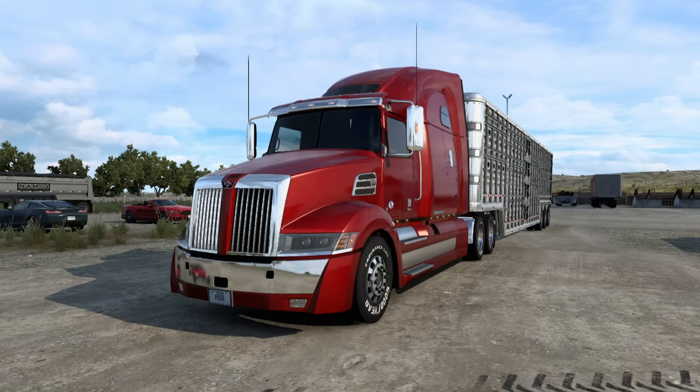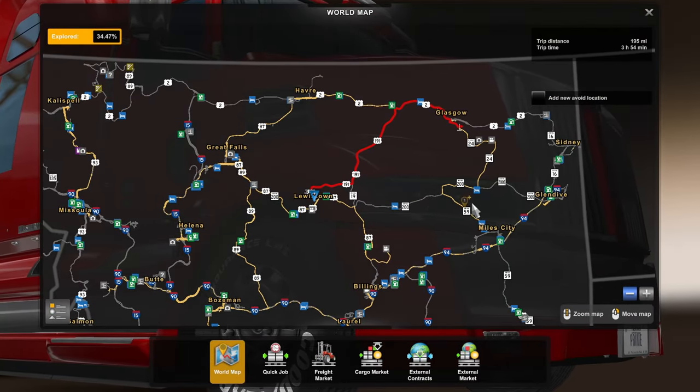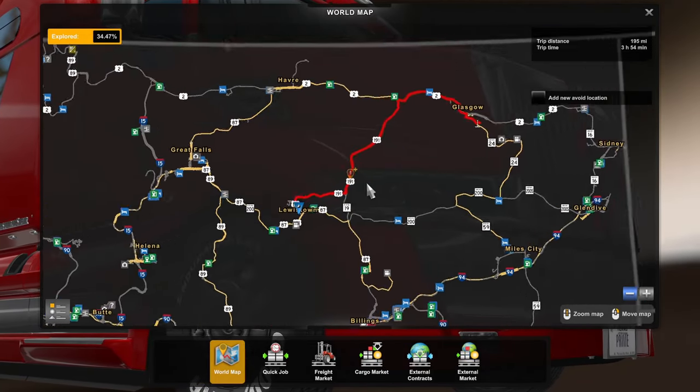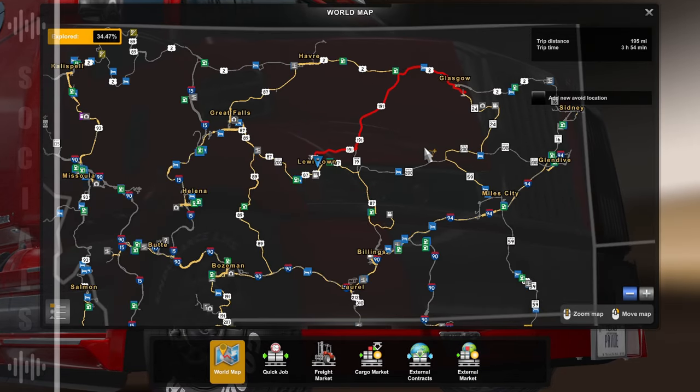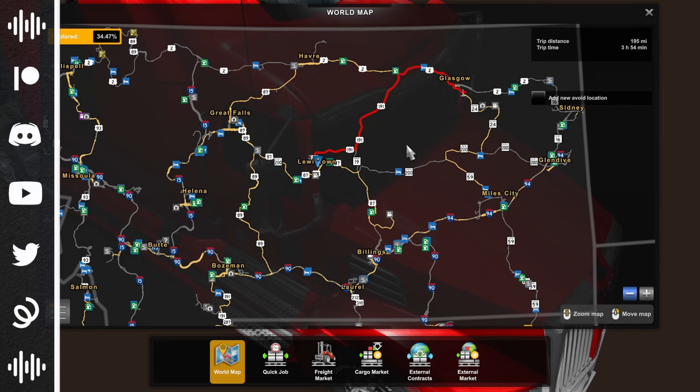Hello, my name is Prime and welcome back to this episode of ATS Showcases. Today we're going to haul some live cattle from here in Lewistown up to Glasgow in Montana — a return to Montana after quite some time. We're going to go on more of a country road that we haven't actually driven on before, so it's going to be a really nice delivery with some cool things to talk about.